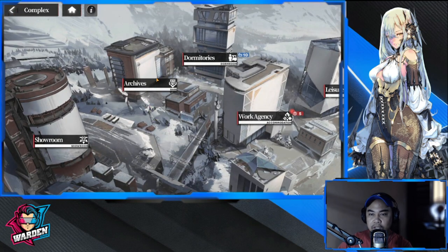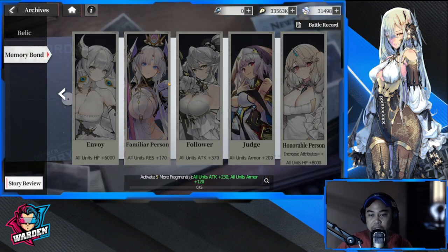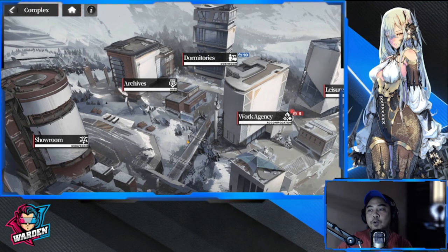The archive is also a buff system related to your progress through the story. You'll unlock all of these as you progress. As you collect more fragments you can promote your MC — your main character — to SSR. Through memory bond you will acquire buffs as you achieve more fragments, and these may be attained through the story. So these are your less complicated parts of the complex.